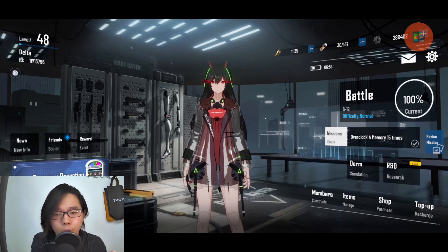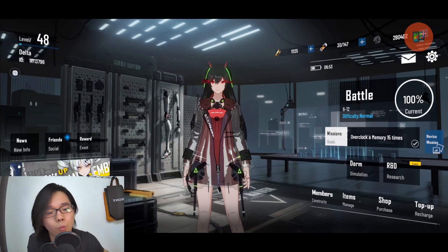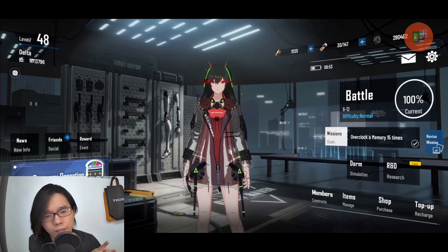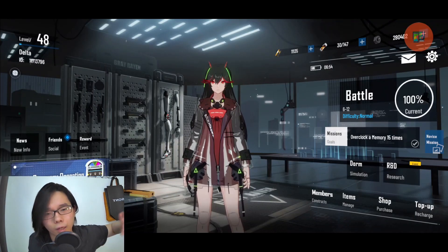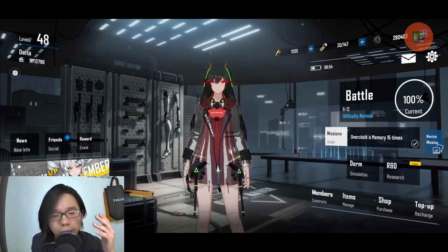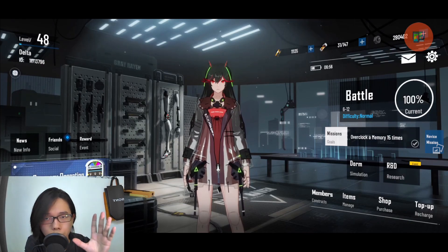Welcome back to another Punishing Gray Raven video. Today we're going to be taking a look at B-class characters — what weapons should they be using, what memories should they be using as a support or as a DPS, and are they worth investing? The reason I want to do B-class characters first is because these are the characters that everyone has. I'll be doing an A-class and S-class part later.